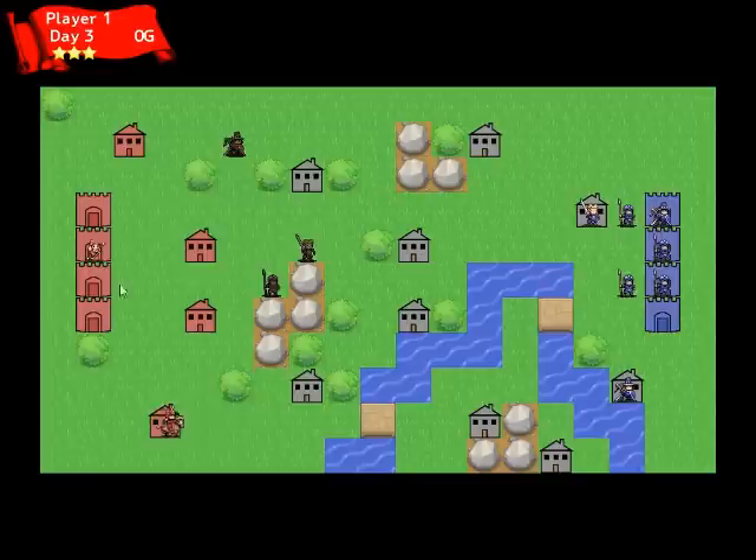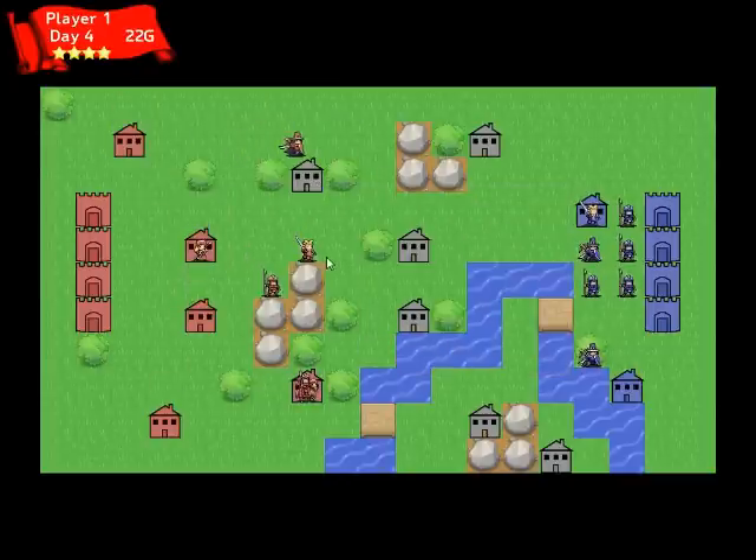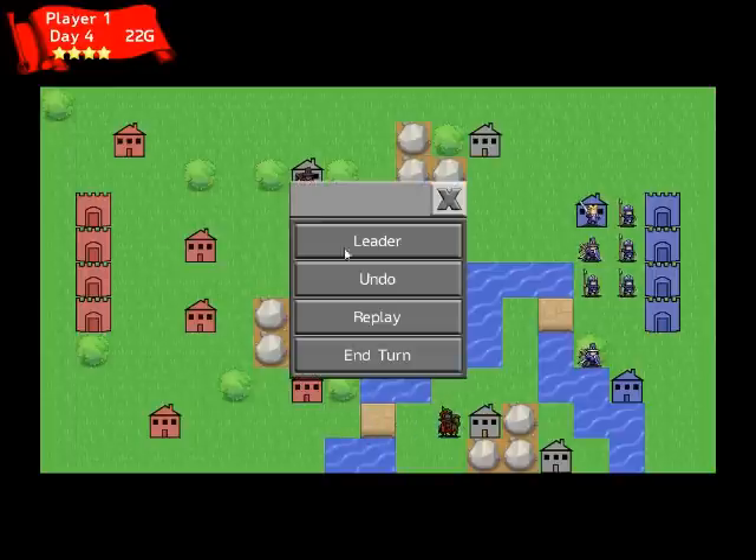It still randomly builds its units every turn, and the order in which it moves units is still random. This AI, however, still doesn't have a complete awareness of the entire battlefield, and as such, it tends to hover around in its beginning area.